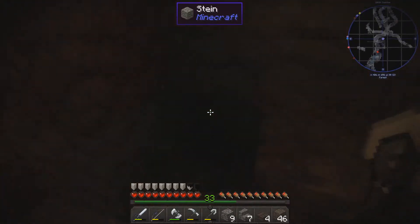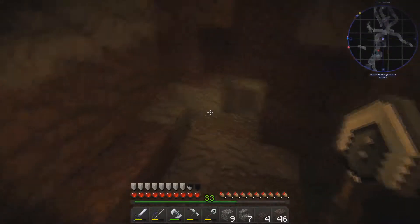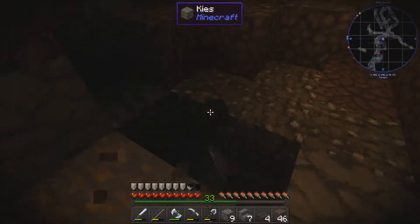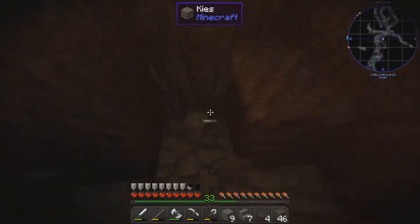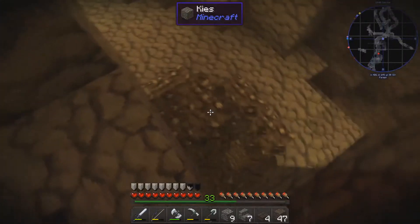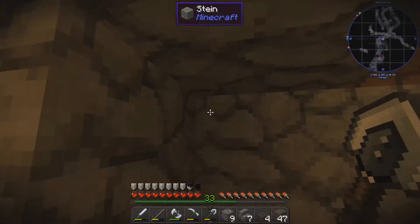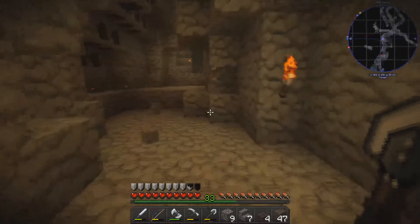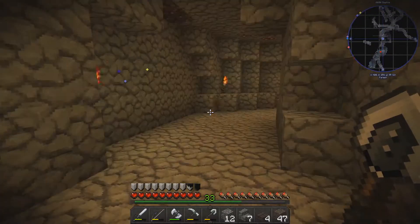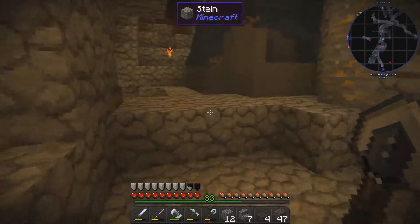But since it's so huge, I somehow need to either build a kind of secret passage or something. Let's have a quick look... Hello, bat! It goes down here into the ravine. I think I'll build it the other way around then.